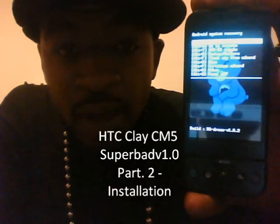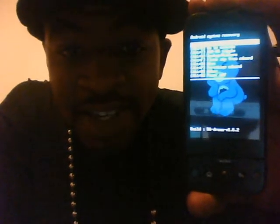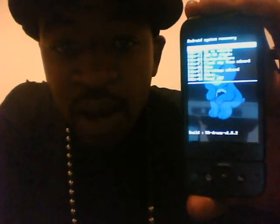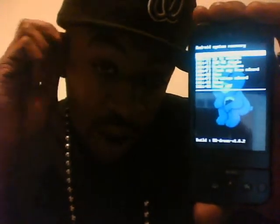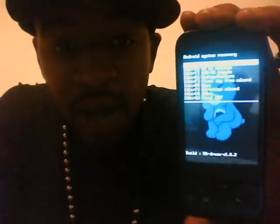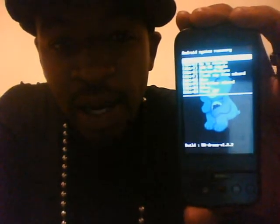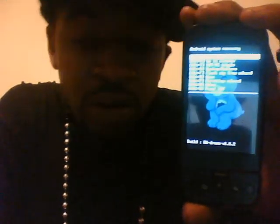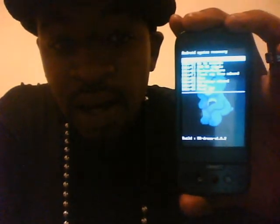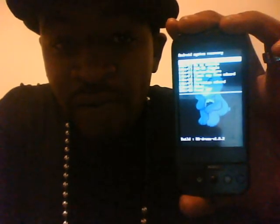What it do, Android Atman bringing you another video. It's part 2 to the HTC Clay G1 507 test. He made a full ROM, it's on XDA - he put the Google apps in. You know, it's pretty nice, so let's get straight to this installation. Download the files in the description bar and reboot your phone into recovery mode.